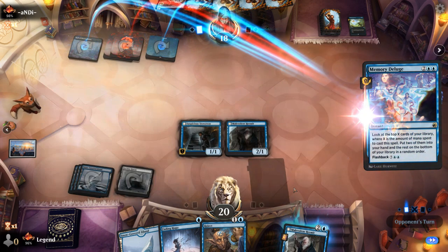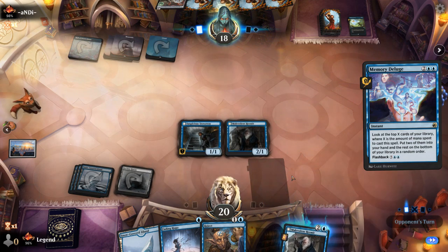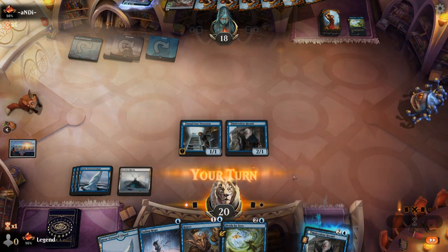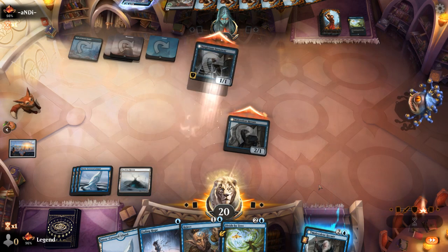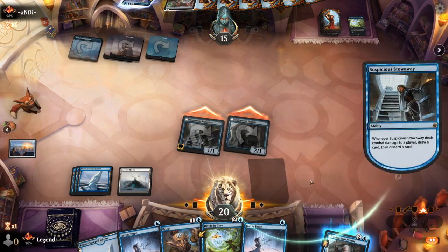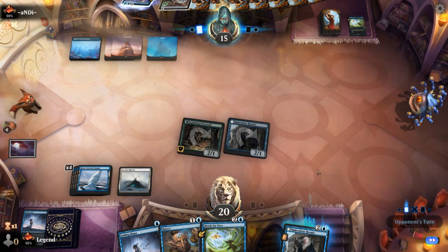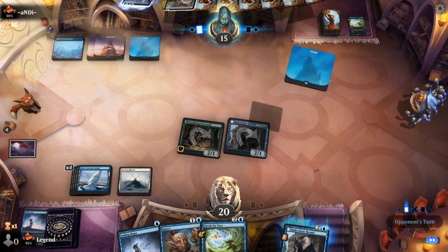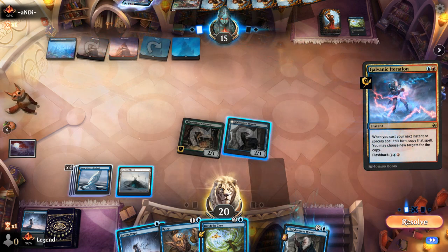Opponent plays a main-phase Deluge, and we draw Divide by Zero. It's going to be nighttime here, so hopefully we'll have a few counterspells available. I'll probably discard a Fading Hope. The opponent might try to double-spell to switch it back to daytime. Best case, they tap out for Goldspan Dragon and we can Reject it. Looks like they cast Cinderclasm — double Cinderclasm is difficult to counter, but I can Divide one copy and Hermit the other.